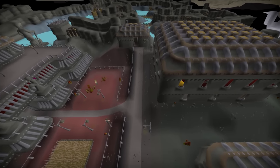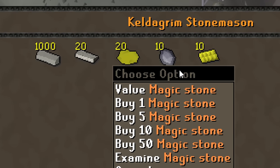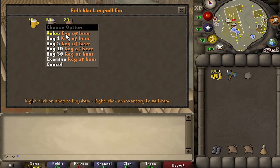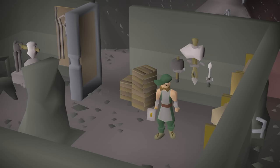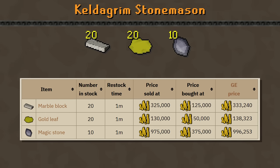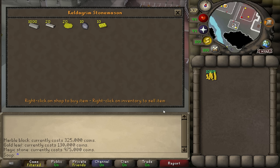The Stonemason in Keldagrim offers three items not found in any other shops: a marble block, a gold leaf, and a magic stone. Anyone who's decorated their house before will be familiar with these. Unlike our usual shop flipping methods, this shop is not cheap — a gold leaf is 130k, a marble block is 325k, and a magic stone is 925k. However, all of these items can profit you some GP when sold to the Grand Exchange. Thanks to our previous unusual methods, we have 100 million GP to work with.